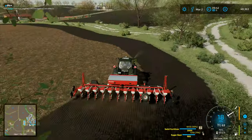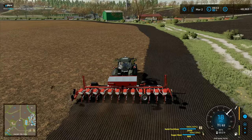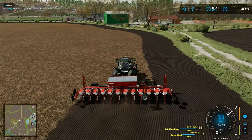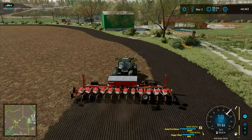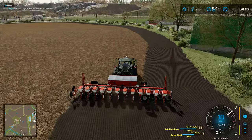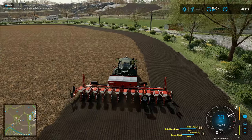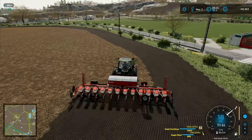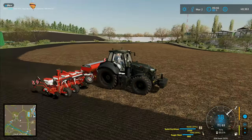Most of the time gentle undulations in the landscape are absolutely fine, but occasionally a deeper dip is more problematic. I've already used nearly 200 liters of seed — that surprised me, I didn't expect sugar beet seed to go so quickly. We're going to have to run back up and do a second load, which is a bit annoying. I could bring seed down on a trailer, but there's no way to transfer it without a trailer with an auger.